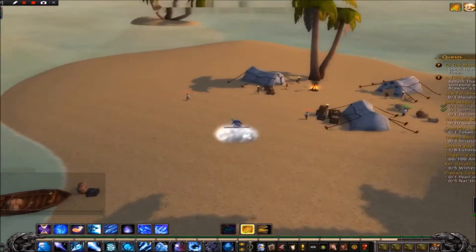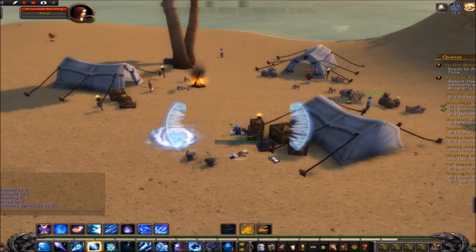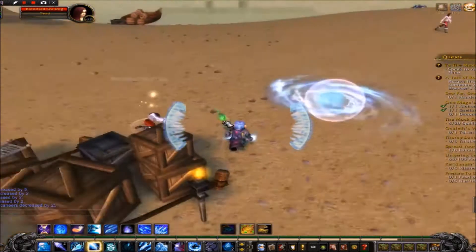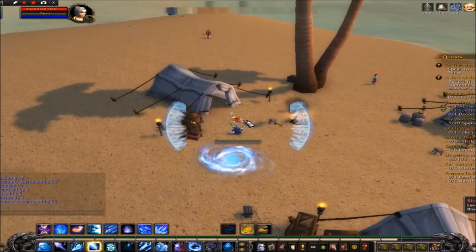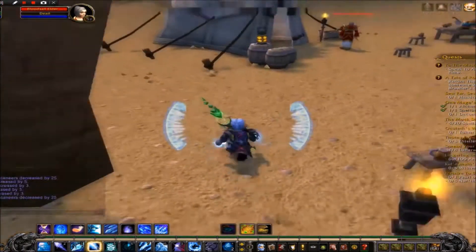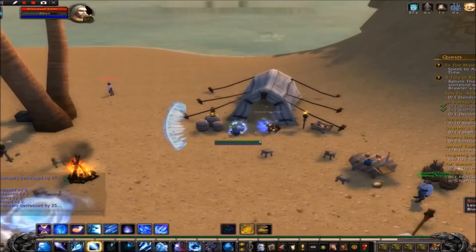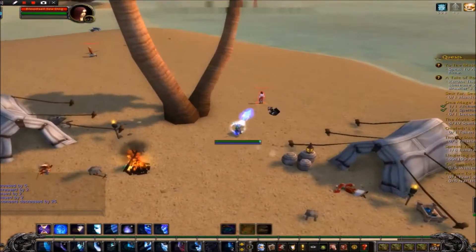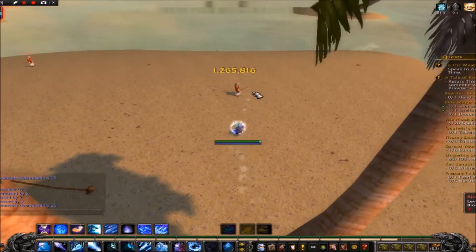Good morning guys and girls and welcome back to another video. Today we are going to be going over to Strangiform Vale, and what we want to be doing is killing the Blood Cell Buccaneers. What you want to be doing is killing the Blood Cell Sea Dogs — make those your highest priority as they have a drop chance of 0.03% for this pet.